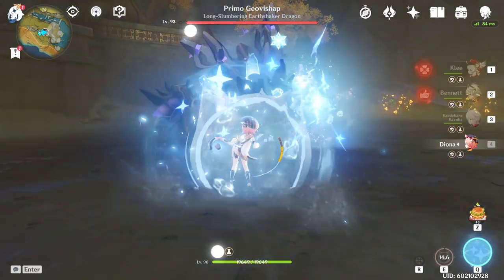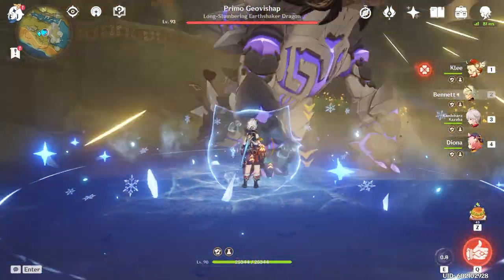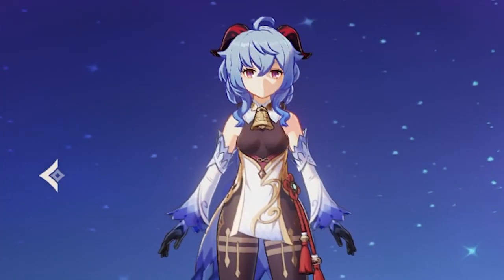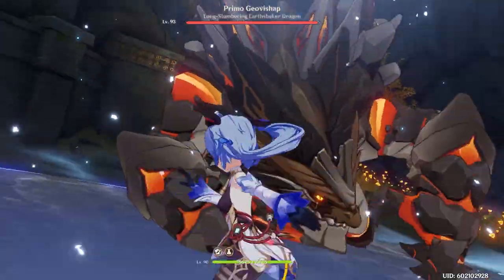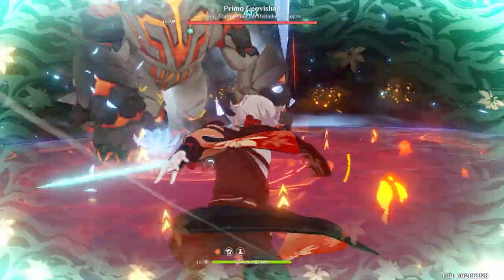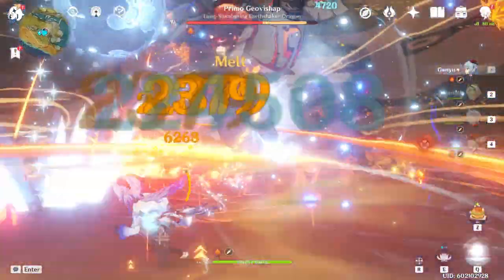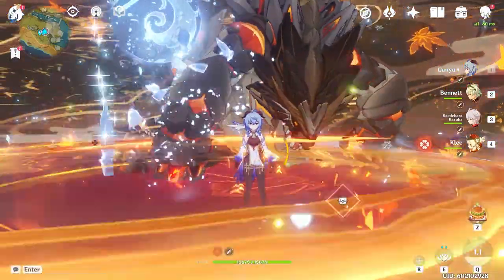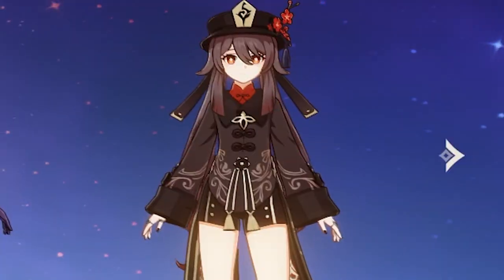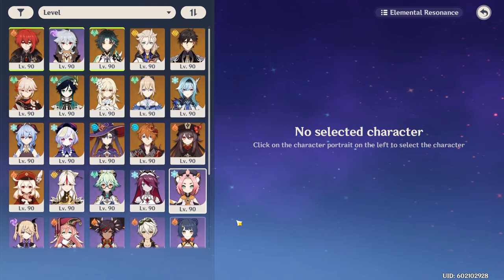I also forgot about Bennett, but there are many ways to activate it with him as well. As for DPS characters that massively benefit from this weapon: the biggest winner, in my opinion, is Ganyu — she's already one of the best, and with Kazuha using this weapon, she's even better. Besides Ganyu, pretty much any basic attack carry can utilize this buff to some degree, like Klee, Ningguang, Keqing, Hu Tao, Diluc, Razor, Xiao, and pretty much everyone else — just to different degrees.